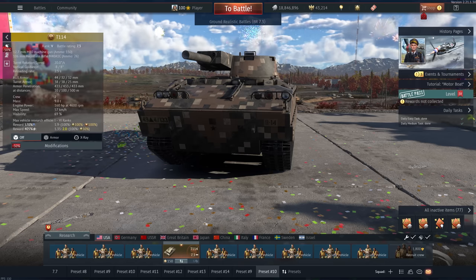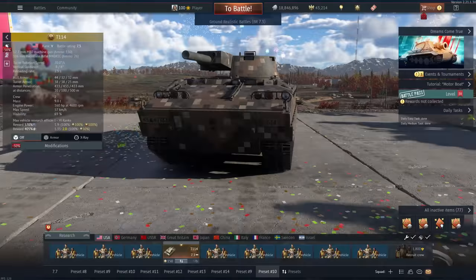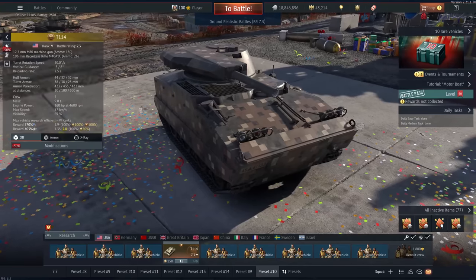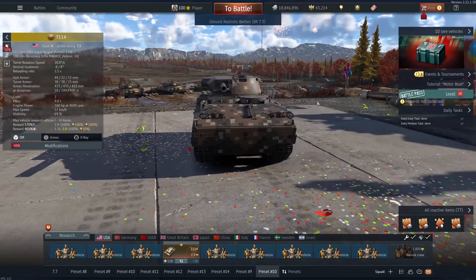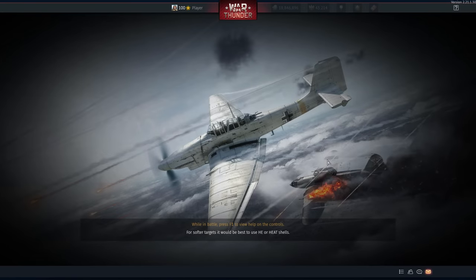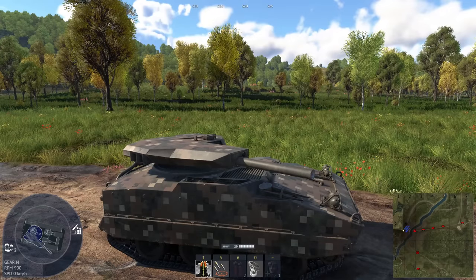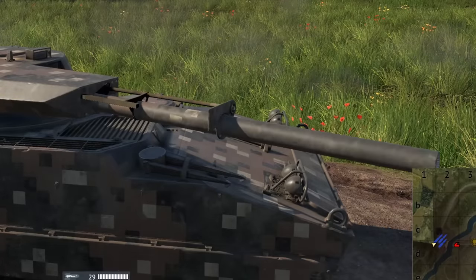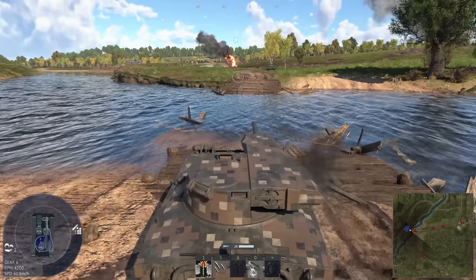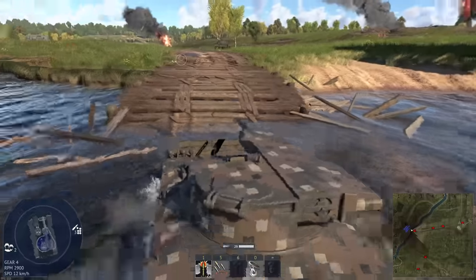Recently, I've had people ask me for premium recommendations, and if there's one tank I would recommend above all else, it is the T114. Now, it might not look like much — it looks like a mutant M113 — but it actually has a lot going for it. You see, it's actually an auto-loaded recoilless rifle. It recently got this funny little animation. It's decently fast, it's small, it fires really quickly. Basically, it is the perfect flank vehicle.